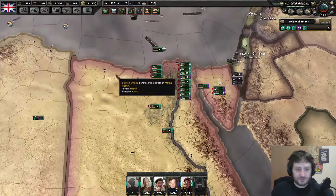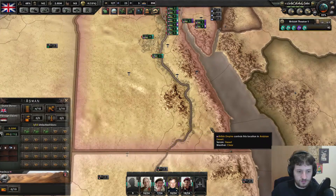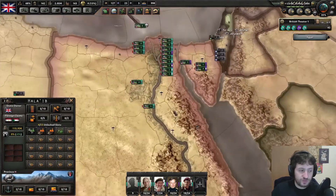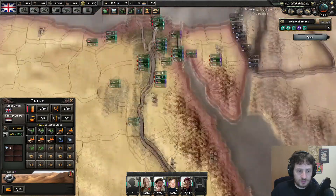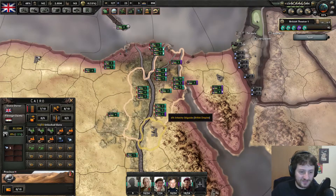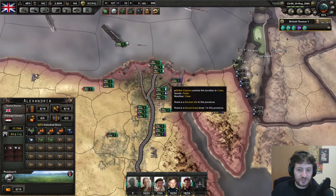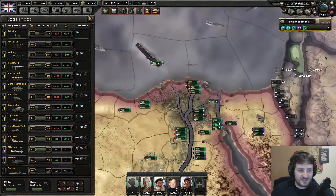In terms of Factories: there's nothing in some areas, but there's one Civilian and one Dockyard here, three Civilian and one Military there, four Military, and eight Civilian in a couple of regions. So we actually got a really healthy dose of Factories - that is fantastic.